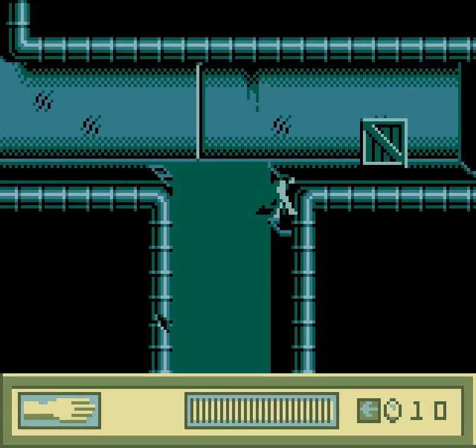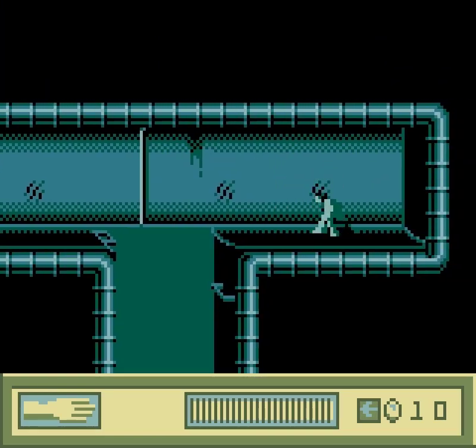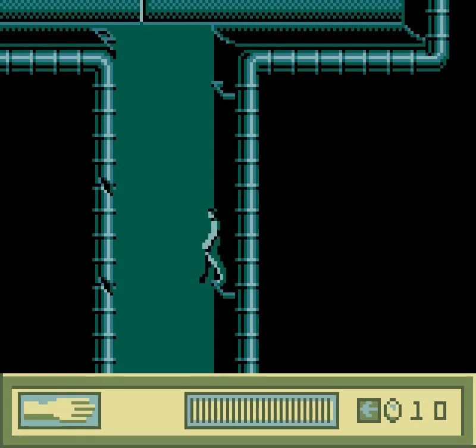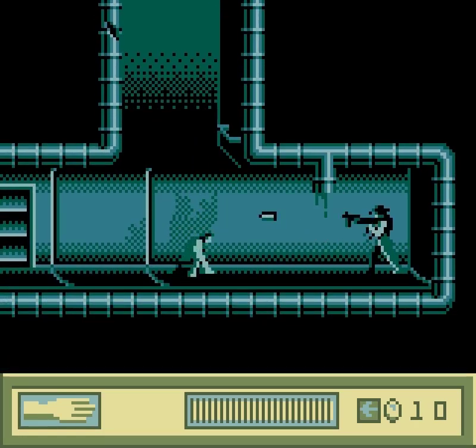We're going to be using these to get up and about. We have to head further in to go and get these cryogenic flasks. Gotta be careful. Don't want to take damage from falling. Really don't want to take damage from falling. There is a Biosyn person right there, in a very tricky spot to deal with.